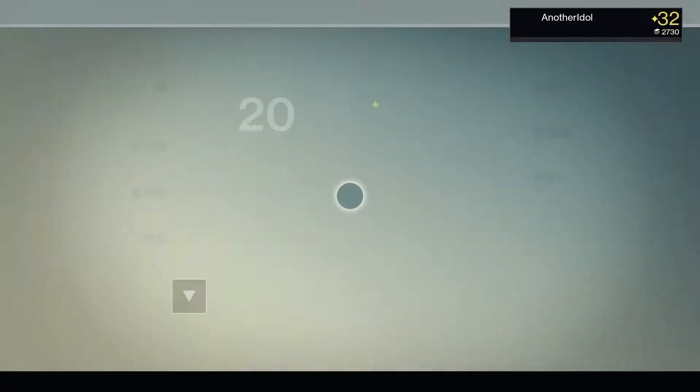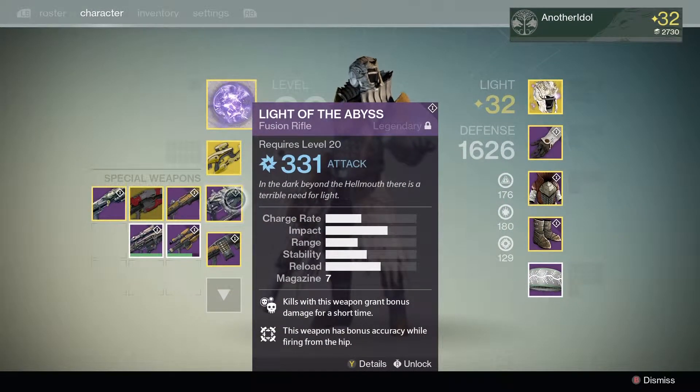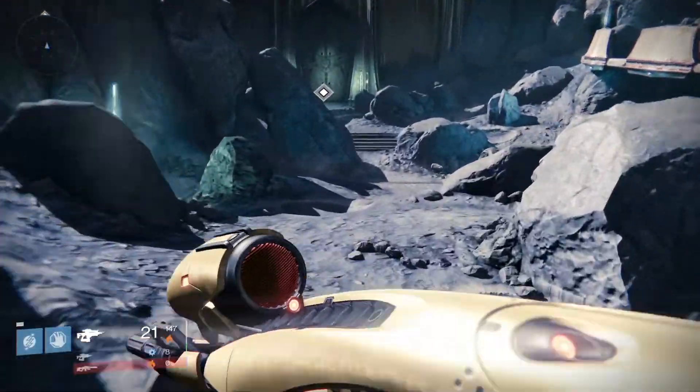Because the Vex, although it's a primary weapon, it is a fusion rifle. Now this bounty is for fusion rifle kills. So if you have the Vex, it is extremely quick.